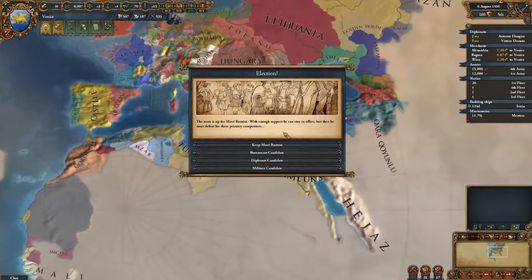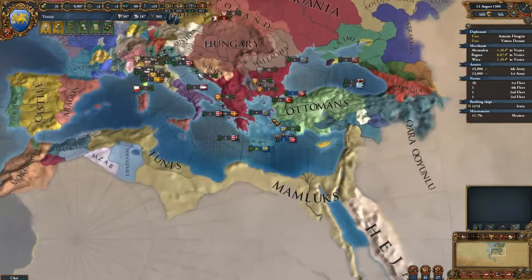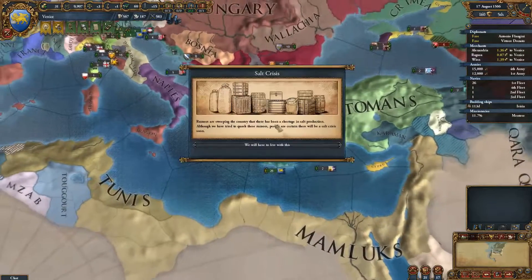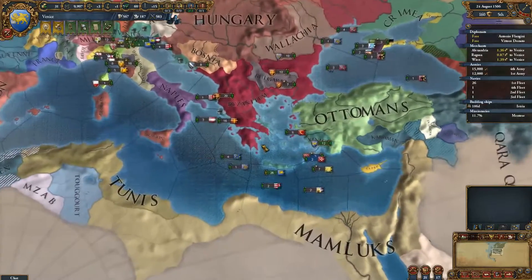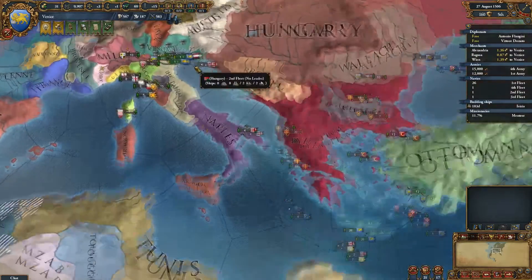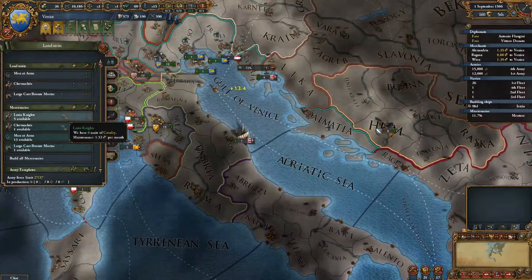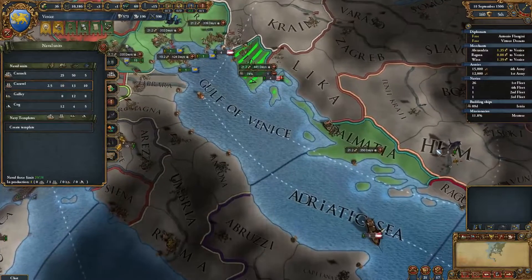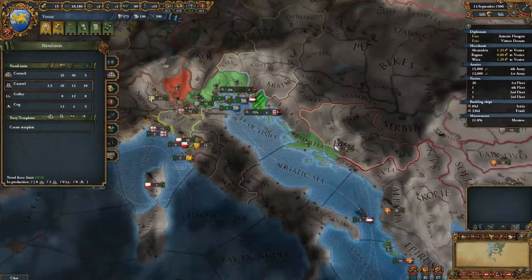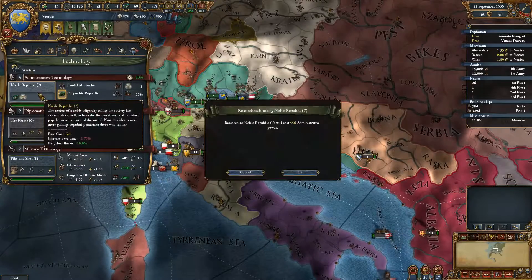Apparently he had the pheasant server group attached to him. I don't know what the hell that means, but I have started recording again for you guys. What does it mean? I don't know, it's confusing me as well. I don't know why he felt it was necessary to drag me out of a game to deal with that.